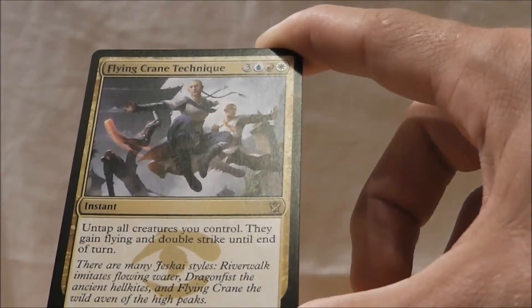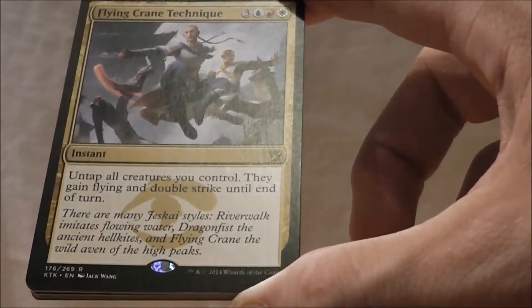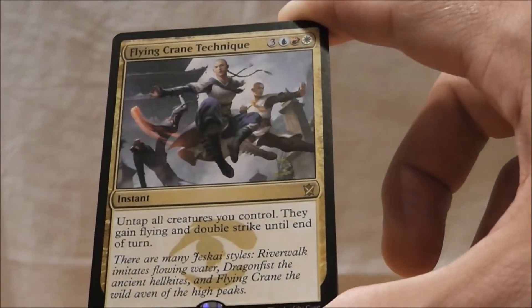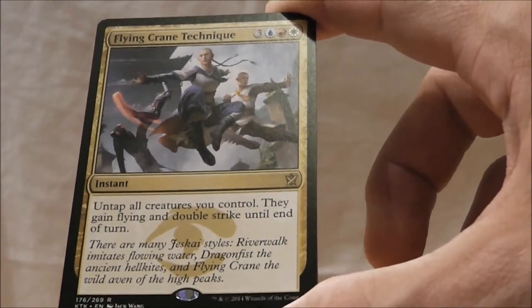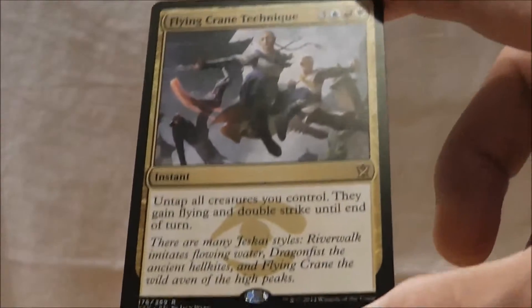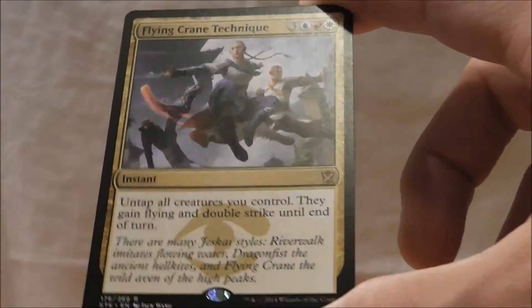If you're playing a Jeskai Sky deck, hopefully they have prowess, in which case they're all going to get pumped up a little bit. Yesterday we had Jeskai Ascendancy, so that would be a neat first pick and then this would be a neat second pick — you would definitely be forcing Jeskai at that point. But that just might not be the case in Limited; you could easily get pushed out of one of those colors.